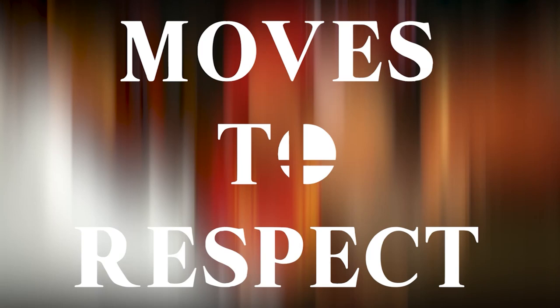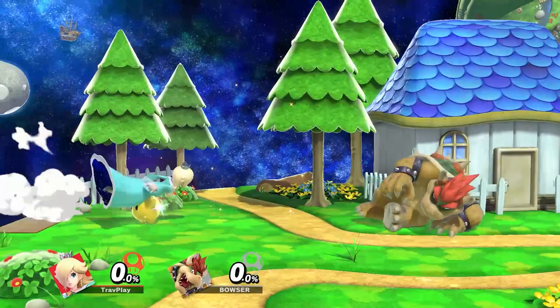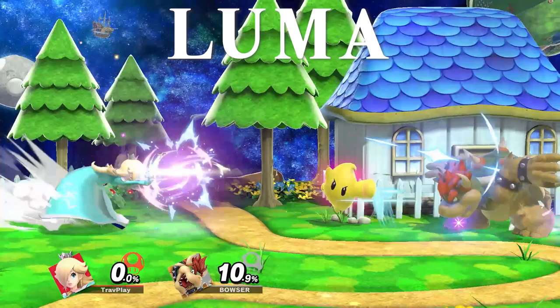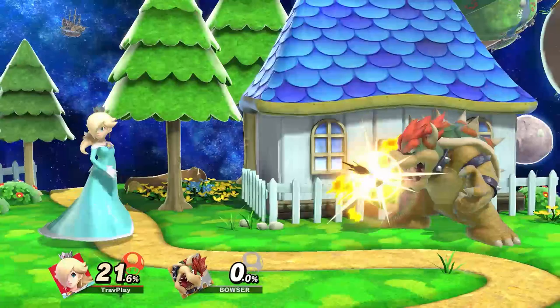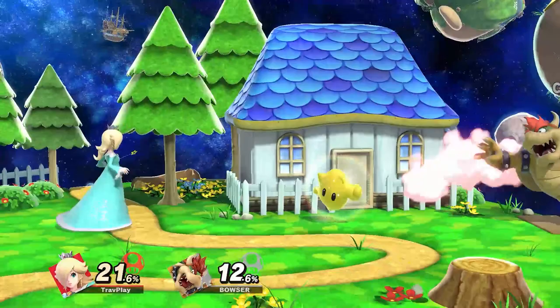First thing to respect: Luma. He is the reason Rosalina is considered one of the most offensive characters in the game. He protects her while she's in danger, and he steps up to attack you while she stays back safe and sound. He typically hovers around Rosalina until she summons him to attack. He'll often be the one who gets hit from a projectile, taking one for the team. He dies after taking 40% damage or getting knocked off stage, and then a newly colored Luma respawns after 10 seconds in a 1v1 match.